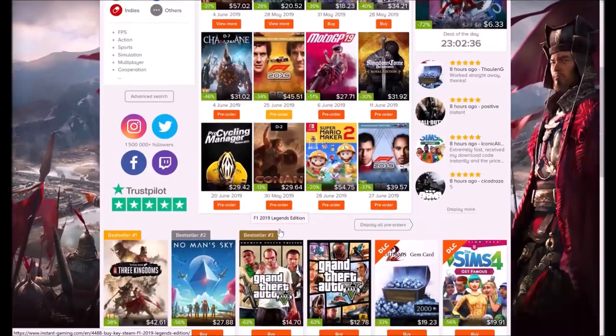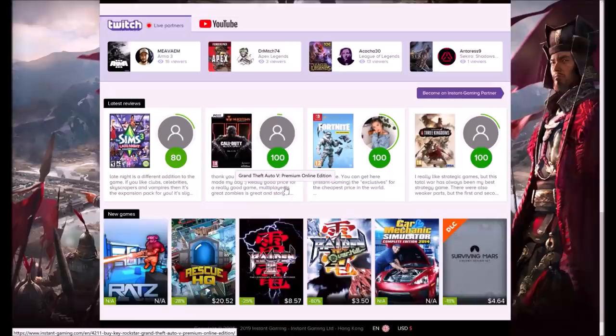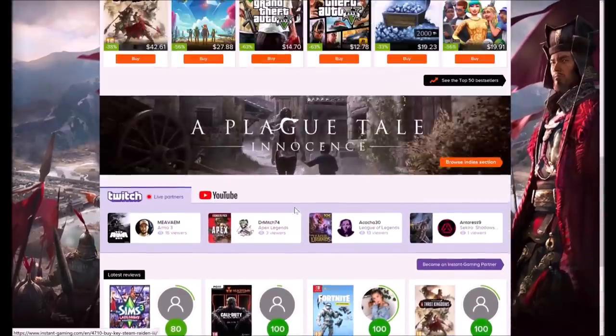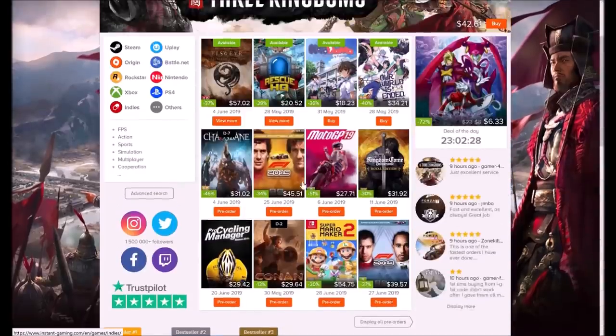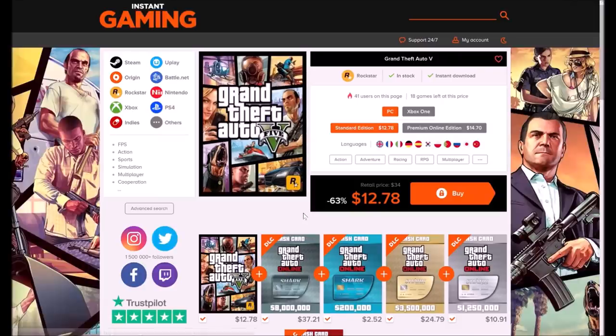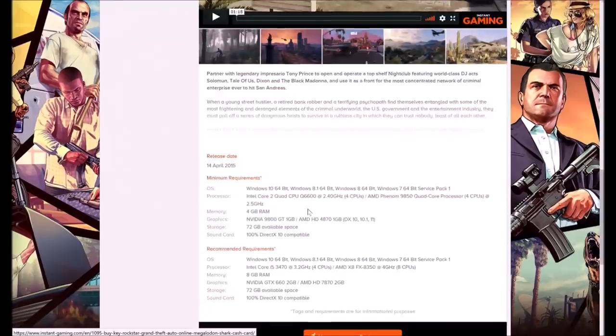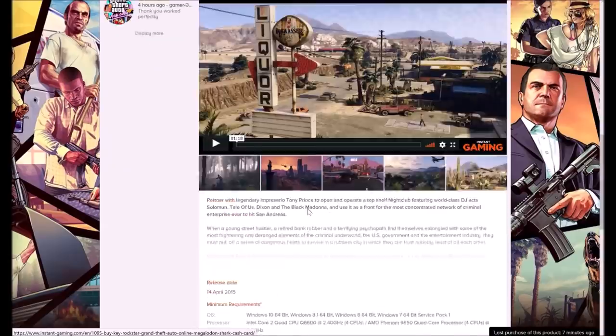Before we get into this tutorial, I want to first give a big shoutout to my sponsor, Instant Gaming. If y'all are in the market for some really cheap games or great deals on other games, then look no further than Instant Gaming. You'll be able to find great deals on many of your favorite games across numerous platforms. If that's something you're in the market for and want to help support my channel, feel free to check it out via the link in the description below.